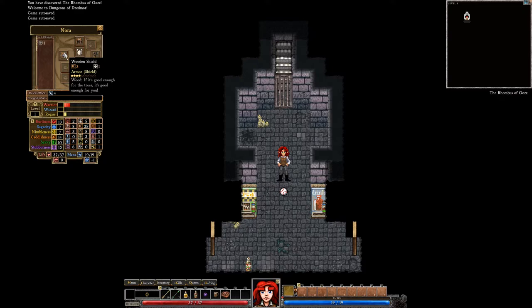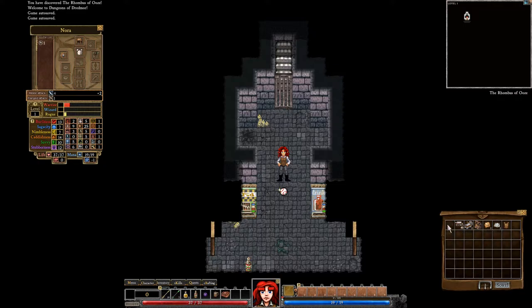We have an axe and a shield. Let's equip our crossbow, just because it's a good thing to have a crossbow equipped. We have no skills here, so we will equip our arrows, so we start shooting our basic arrows.